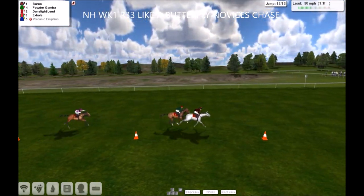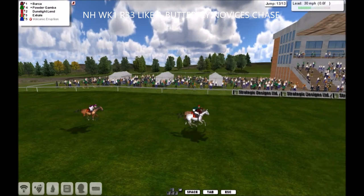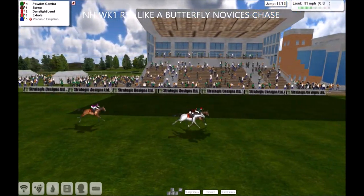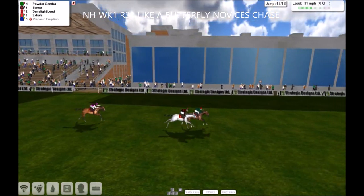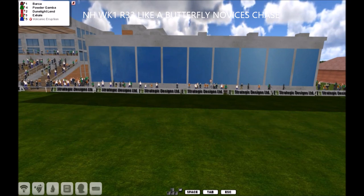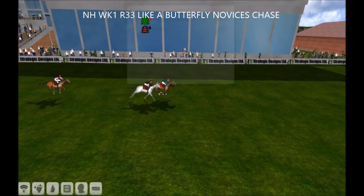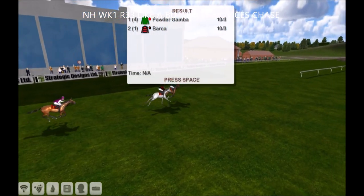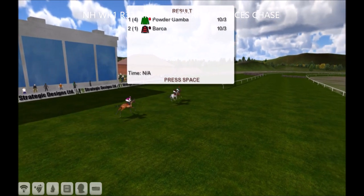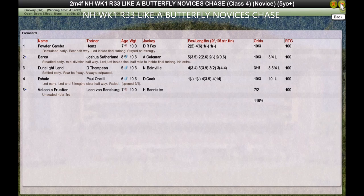At the one and a half furlong mark, closing the gap — Powder Gamber — it's Barker a half to Powder Gamber. Dune Light Lend is running on fairly, getting on terms. This Powder Gamber pokes the head in front and it's Powder Gamber pulling away and it wins! From Barker, Dune Light Lend ran on nicely, Exhale stuck on well, Volcanic Eruption unfortunately dropped the jockey. And this is a very good win. Powder Gamber first, second Barker for Joshua Sutherland, third Dune Light Lend — D. Thompson — Exhale for Paul O'Neill was fourth.